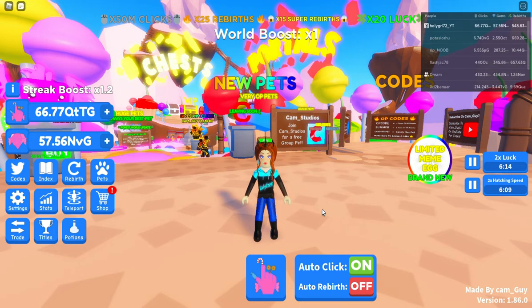It says Update 86 — new world, two new eggs with six pets each, two new secret pets in the eggs, a Robux egg in the forest, a secret code, code update86 and a treat, and a question mark that says and more.